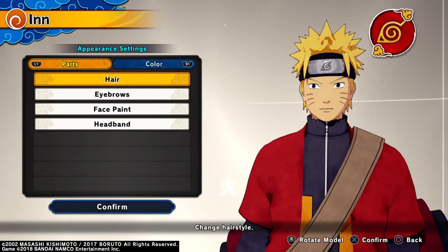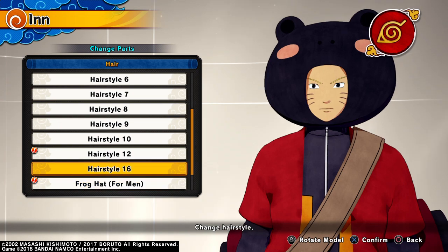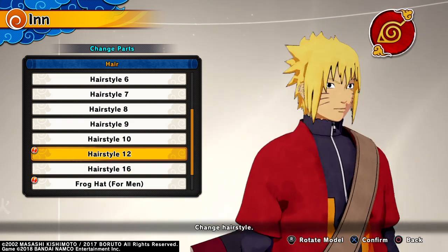So you go to the end, you go to Change Appearance, then Hair, then Hairstyle, and select Hairstyle 12.